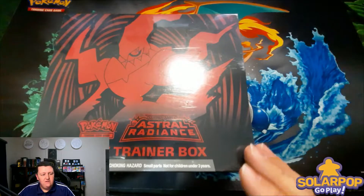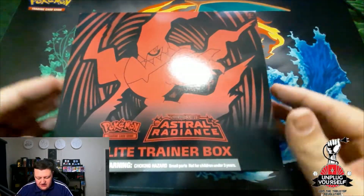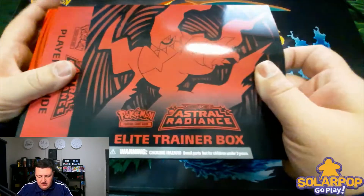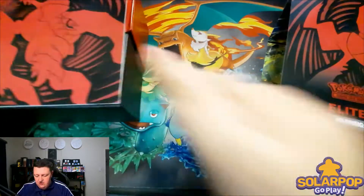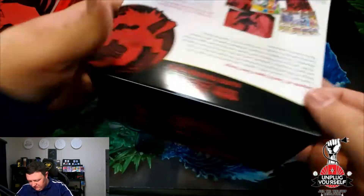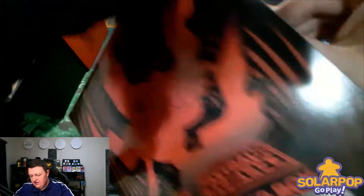Let's get into opening this ETB. In front of me you'll see the Astral Radiance ETB. Let's unsleeve it and check what we get inside. Let's first check the cover out — I believe there's always a poster in it. You'll see Darkrai on the cover. Let's open it up.